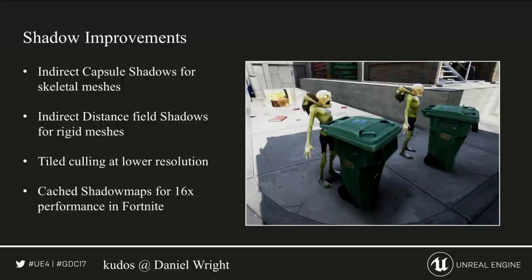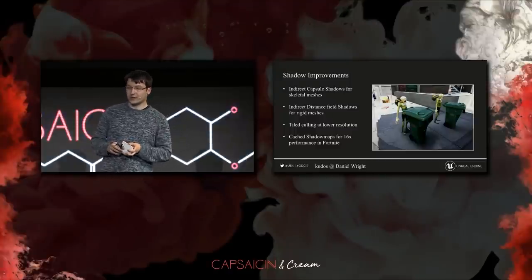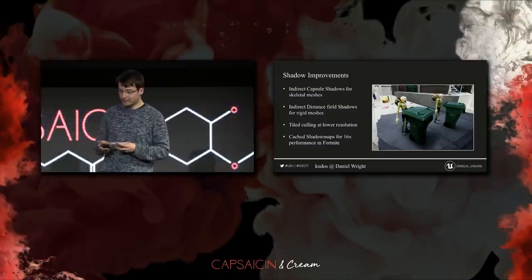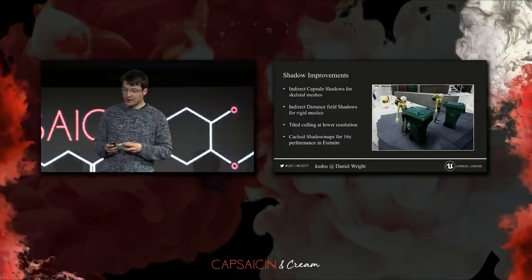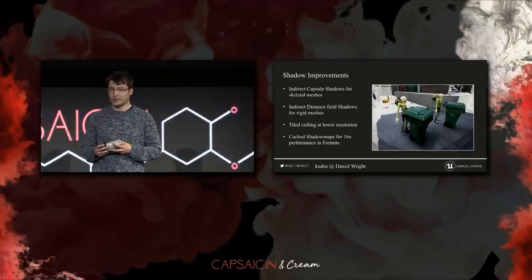Here you can see our new indirect capsule shadows for the husks on the left side, and also our new indirect distance field shadows for rigid meshes like the trash can. You can see how, with those additional shadowing techniques, movable objects better fit into the scene with baked lighting, whereas on the right, without indirect shadows, they appear to be floating over the ground. We also implemented cached shadow maps for Fortnite, which gave us a 16x performance increase.